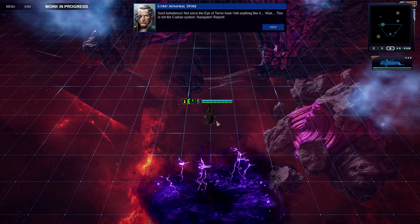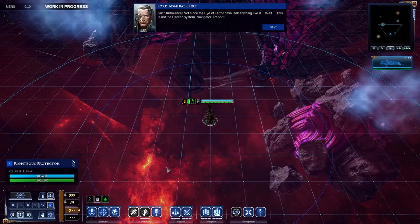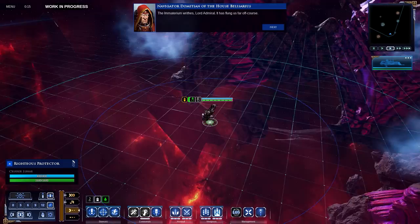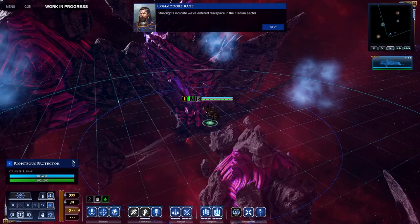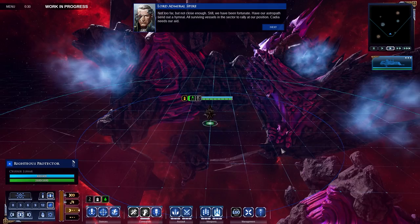Such turbulence — not since the Eye of Terror have I seen anything like it. Wait. This is not the Cadian system. Navigator, report. The Immaterium writhes, Lord Admiral. It has flung us far off course. Where are we? Star sites indicate we've entered real space in the Cadian sector. Confirmed. Not too far, but not close enough.